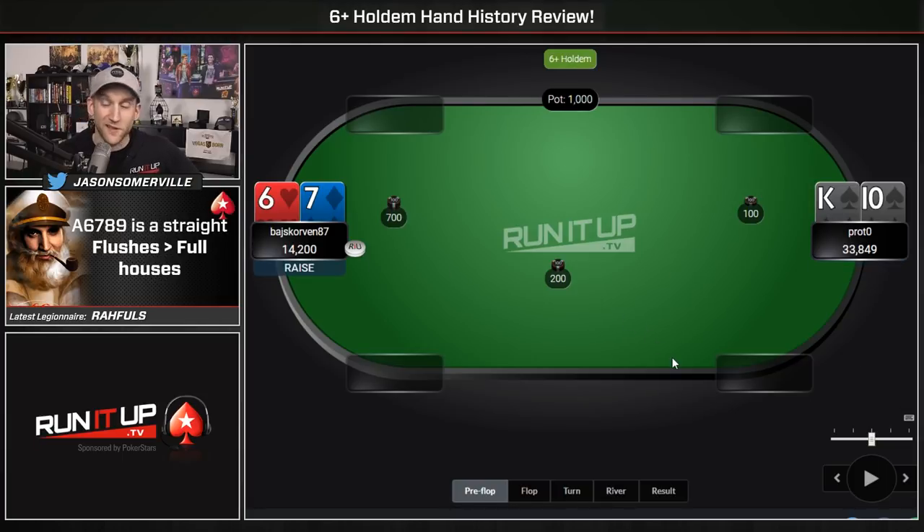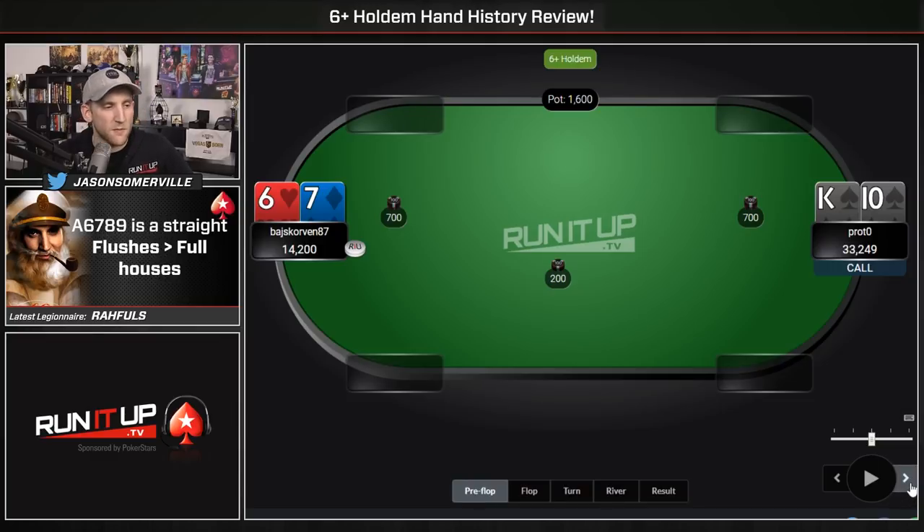And 6-7 offsuit raises. This is just a position play — maybe he thought his opponent was limp-folding too much, risking 600 more to win the 400 already in there. This is not a traditionally good hand. So if you're writing down notes on how to play 6-plus hold'em — raise 6-7 offsuit on the button — no. This would usually just be a check. Our player, let's go with Baj — Baj decides to raise, and King-10 calls. King-10 suited was a favorite here. Limp-calling makes sense to me, seems reasonable.